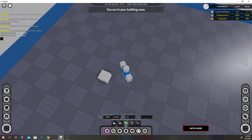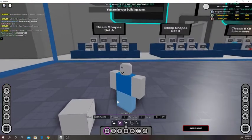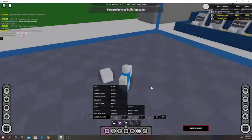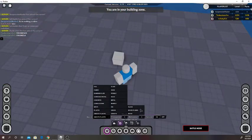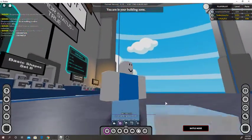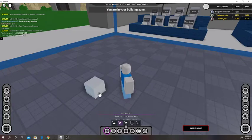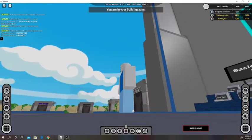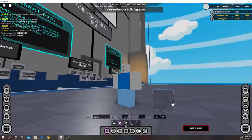We're gonna focus on this tool, which you saw me use earlier. This is how you can select material — I want this part to be glass. But wait, I can't see through it — that's weird. You have to actually set the transparency. I can set this to 1. You can see, hey, I can see through it!